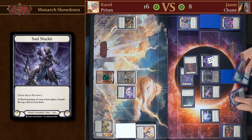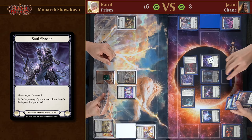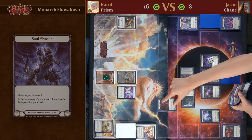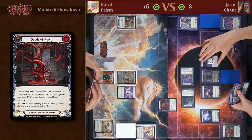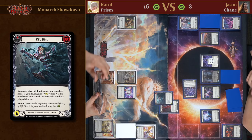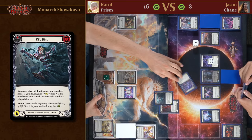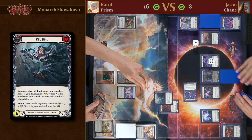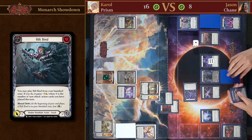This is the cost you're paying — getting rid of some very good cards. Look at that — he's running out of cards. I just have to wait it out and I'm good. You just have to deal 16 damage in two turns — I'm not worried. We're going to play Seeds of Agony, make a Soul Shackle, then play Rift Bind — this is golden due to Chain's ability — four power plus one arcane damage.